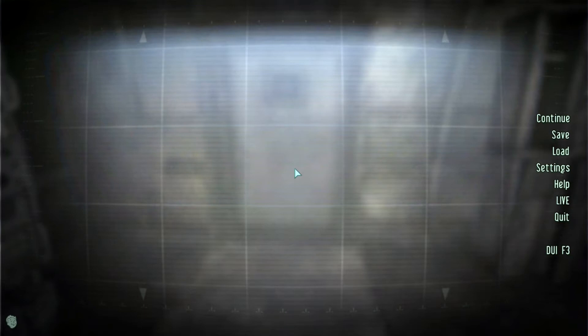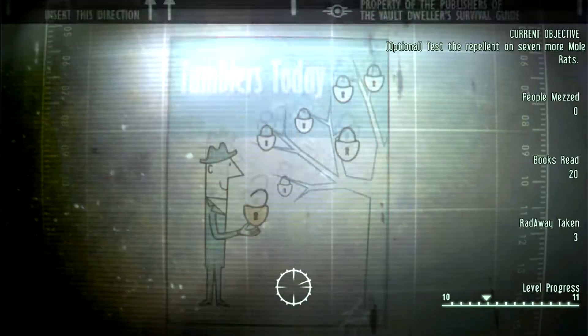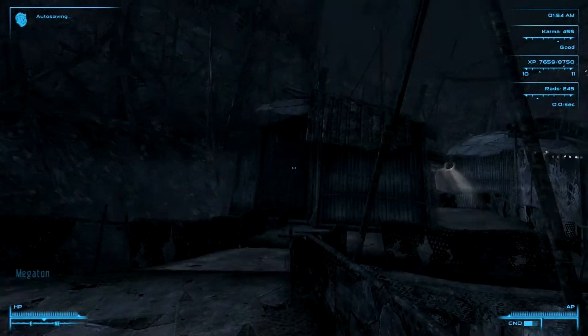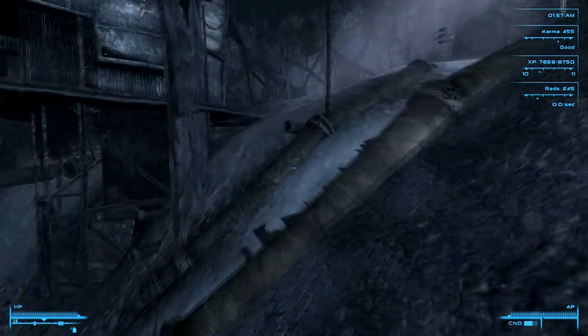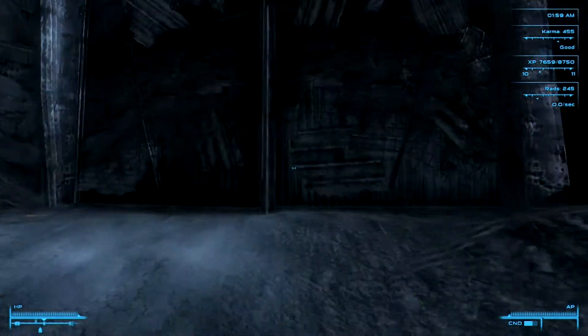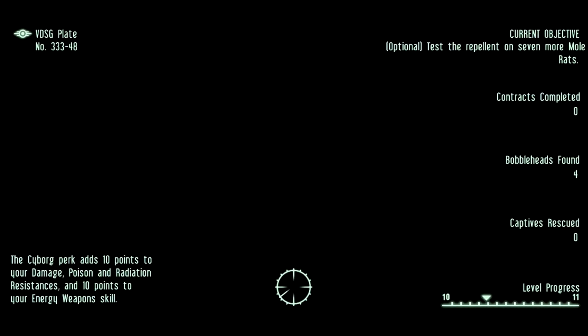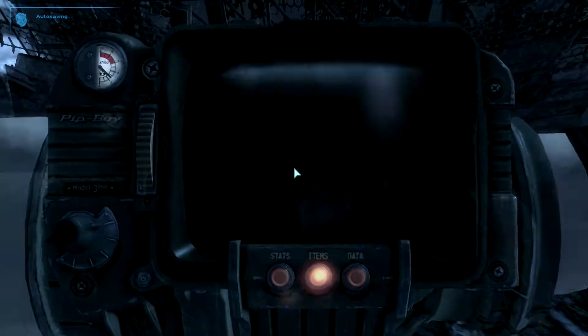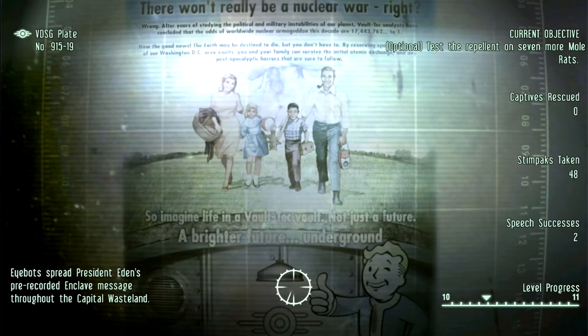Hey guys, it's Linkin264 and welcome back to Fallout 3. It's been a long time since I've played this. I've gone back through the previous few videos and have an idea of what I was up to. So I believe one of the next things we're going to do is, as our current objective says, test the mole rat repellent. I should be travelling to the Anchorage Memorial, because that is close to the Tepid Sewers, and that is where we are going to test our mole rat repellent for Moira.